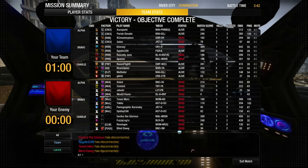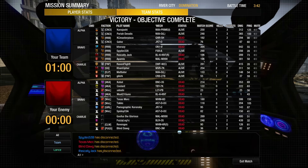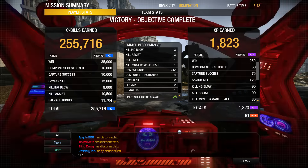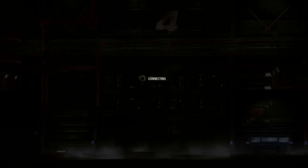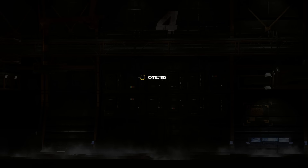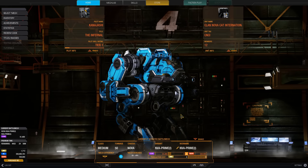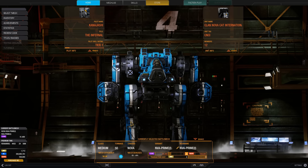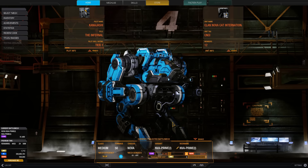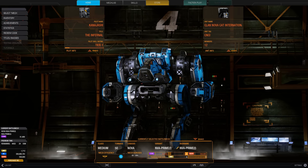That should be good for this build episode of the Nova. You can give this pop-tart two-PPC build a try — I think it's quite nice and has a really good alpha strike. The key is stepping out, shooting, and stepping back into cover, or shooting then torso twisting like crazy. Looking at it here in the mech lab to end the video — I'd recommend giving it a try. It's going to be even more interesting when they rescale the Nova: it'll become a much smaller target, but it will lose some of those structure quirks. Thank you for watching, and good hunting.